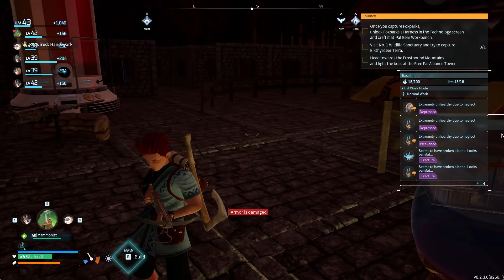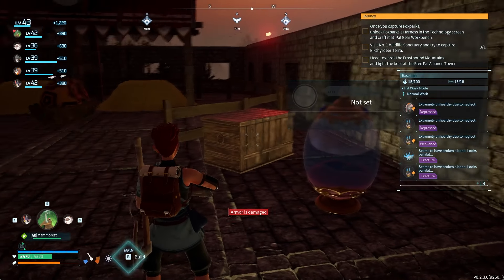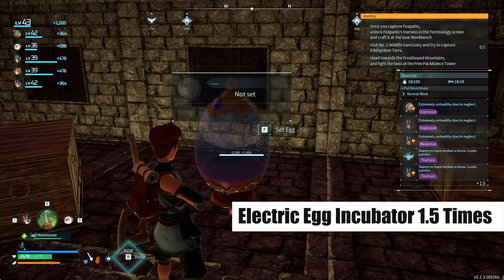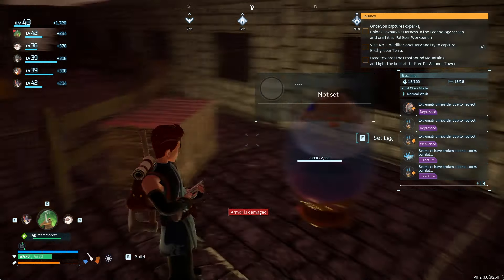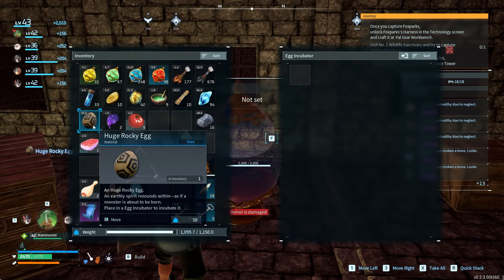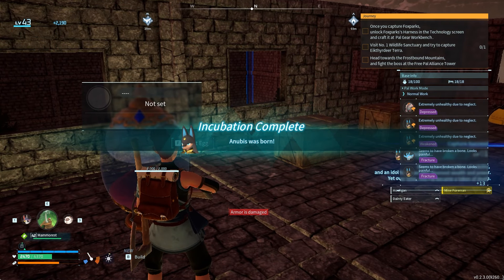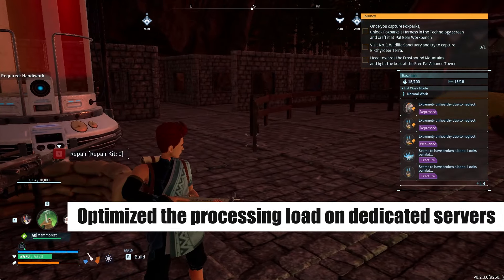I haven't actually unlocked one yet because I've been taking the game very steady — I don't want to get to level 50 and not be able to do it. But the electric egg incubator has now had its action speed increased to 1.5x the normal rate. On this server we've actually removed the incubator speed limit so it just does it instantly, so I'm not sure if that really matters to anybody, but that change has been made.